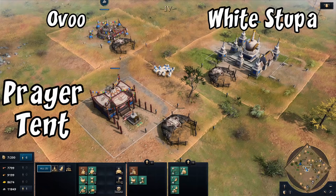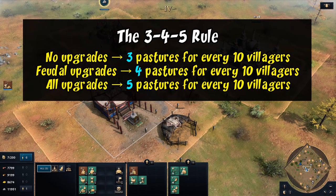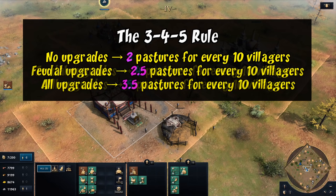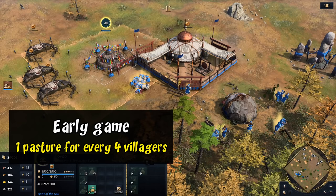There is one last twist: when pastures are placed in the influence of an Ovu, the White Stupa landmark, or a prayer tent with Monastic Shrines researched, pastures within the influence of any of those buildings produce 50% faster. So where you previously needed three, you now just need two pastures. That changes all of the numbers — the 3-4-5 rule for every 10 villagers becomes basically a 2, 2.5, 3.5 rule, which seems like more trouble than it's worth. One simple rule to keep in mind though: instead of dividing your villager count by three in the early game, you can divide by four and you shouldn't have any issues.